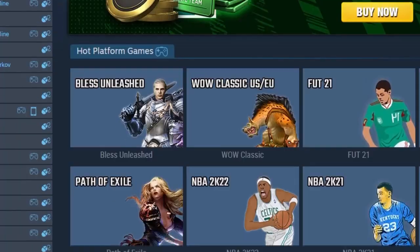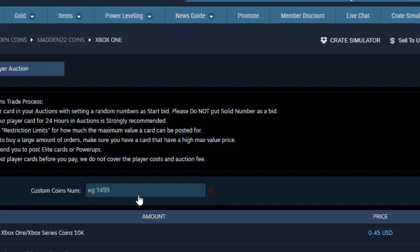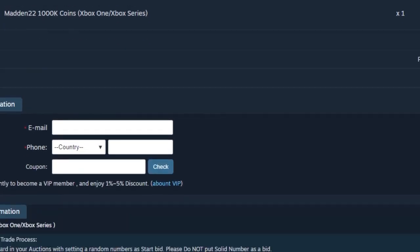Looking for the cheapest coins on the internet right now? Head over to my sponsor aoeah.com — they have super cheap coins. You can get a million for a steal, and if you use code poodle you can get a discount off your order at checkout.